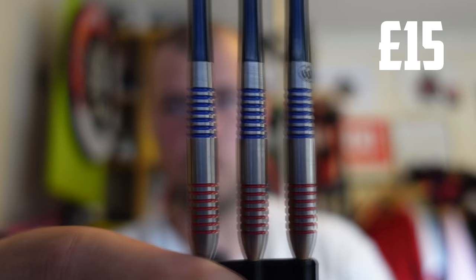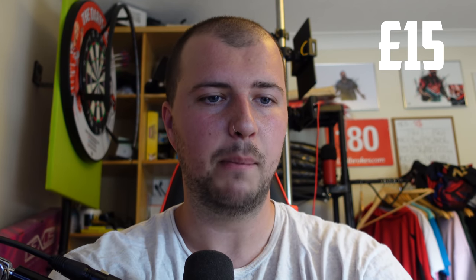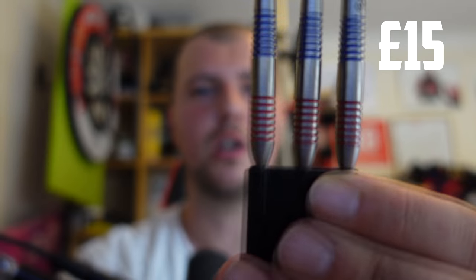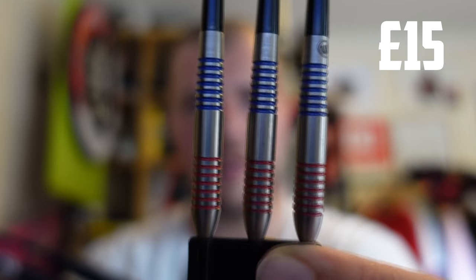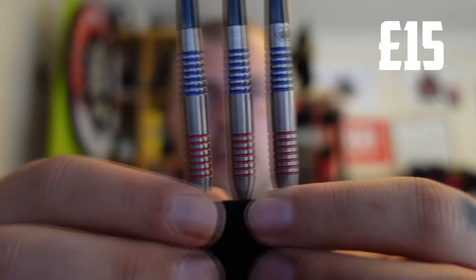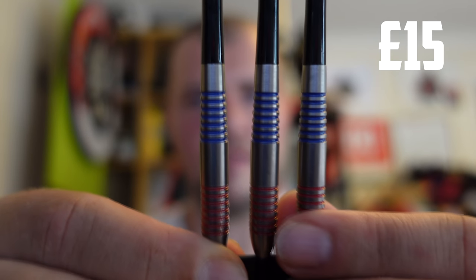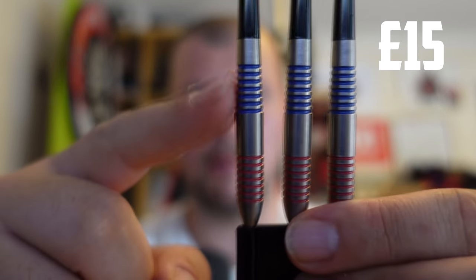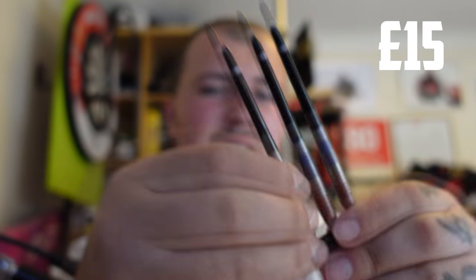Next up, I don't know what these are called. They're slightly thicker, slightly heavier — probably 24 or 25 grams. Basic grip with red and blue on them; they've got a bit of a Barney shape, like his Phase Ones or whatever. Two lots of ring grip, red and blue. I'm going to say I can probably sell these for more than a tenner — I'll say 12 pounds.